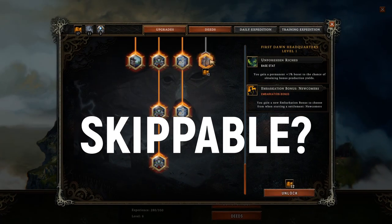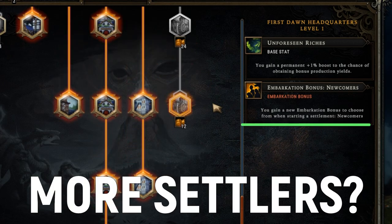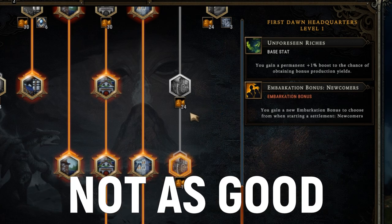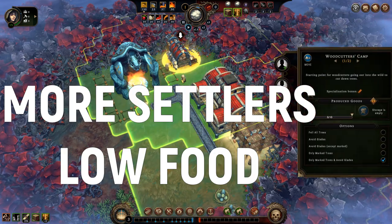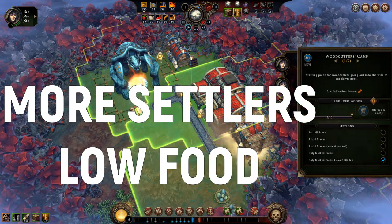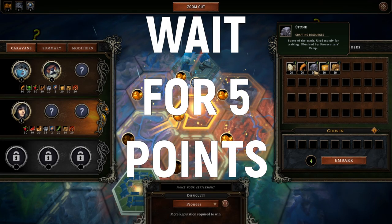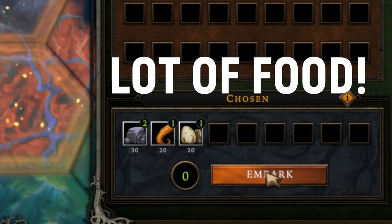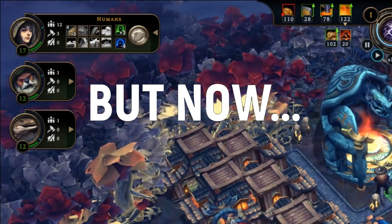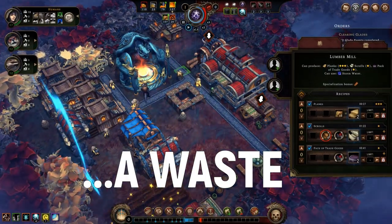The one upgrade on this line you can skip is First Dawn Headquarters level 1, because getting more settlers as an embarkation bonus is not as useful as getting resources. This way you just have more mouths to feed on top of already low starting resources. You can go back to this upgrade once you have 5 embarkation points and can bring a lot of food when starting a new settlement, but at this starting point it would be a waste of resources.